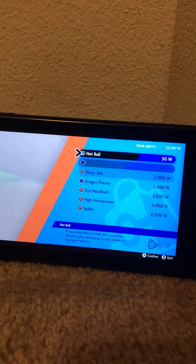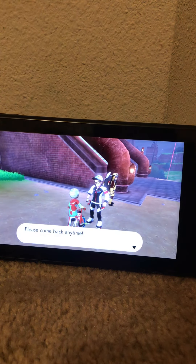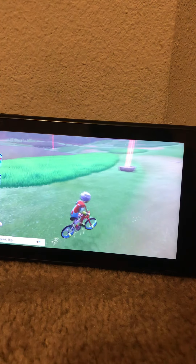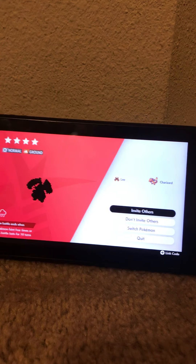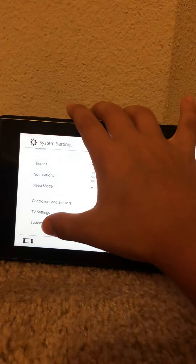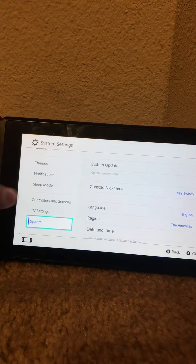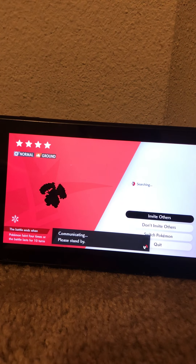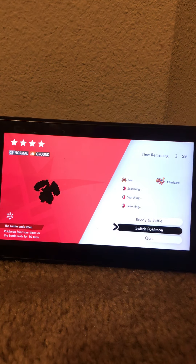Now let me demonstrate. You can buy TRs here too - for example I'll buy High Horsepower. Remember it's currently showing Net Balls. To change it, you go to the den, invite others, go to Home, then System Settings, then System, then Date and Time, and advance the day by one. Then go back and quit.